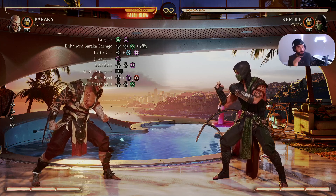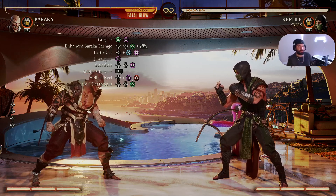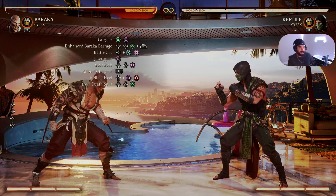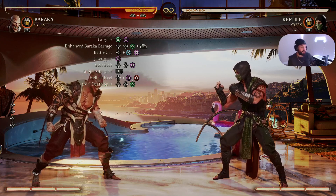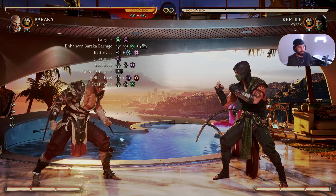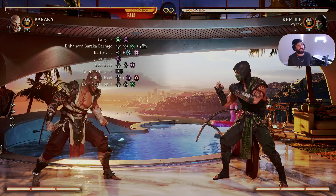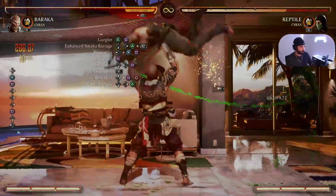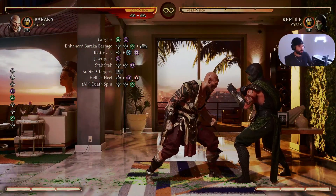This is a more advanced combo — it used to do close to 50 damage. We go into Gurgler (Square Triangle or 1-2), into enhanced Baraka Barrage (Down Back Triangle R2 or Down Back 2 Right Trigger), into Battle Cry (Back X Square or Back 3-1), into Draw Ripper (Forward Square), into Stab Stab (Back Down Square or Back Down 1), into Copter Chopper (R1 or Right Bumper), into aerial Hellish Heel (Square Circle or 1-4), into an air Despawn (Down Back Triangle or Down Back 2). Let's see how much damage this does now — 37.5 damage. Yikes.